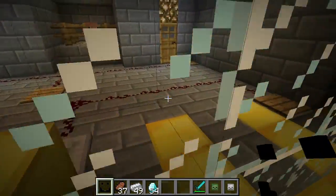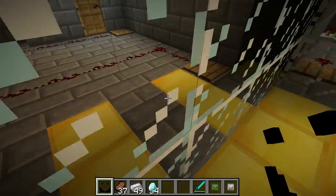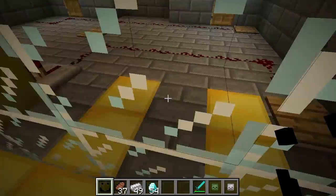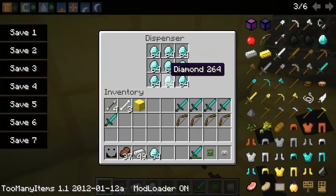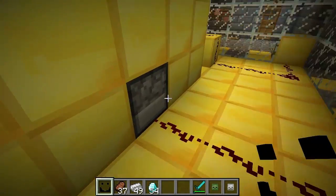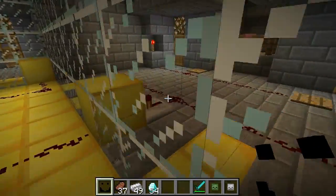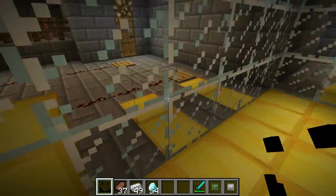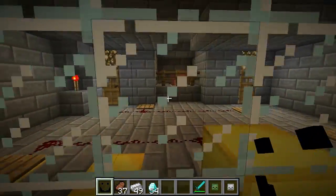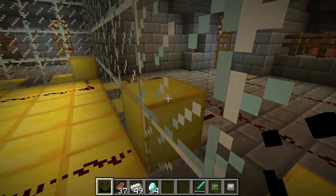Over here, same thing — if you look we've got that pressure plate back there, and that's the ones that open up the pig shoot. Then we have this pressure plate here, just one. So if a pig hits this it's going to dispense diamonds, and what diamonds do now is make them invulnerable — I'll show you that in just a minute. Over here same thing, we've got iron ingots; that gives them chainmail. We have the dispenser buttons there and there, and when they're hit it'll dispense the iron bar.